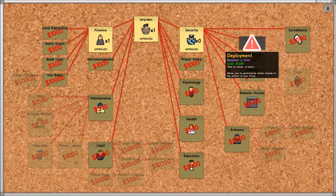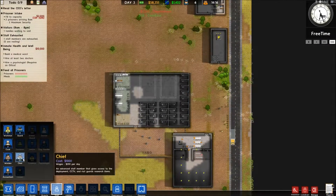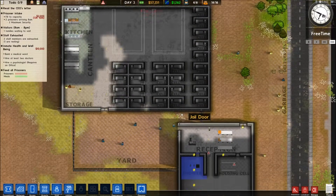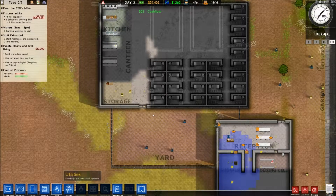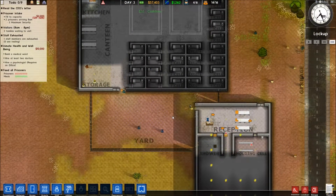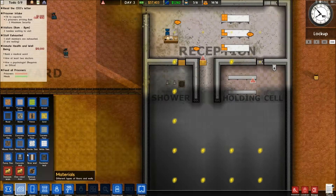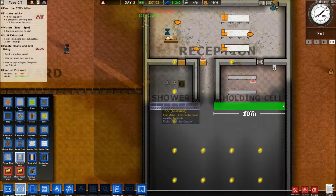We've got deployment now. Staff - Chief. We've got a chief. Can't do deployment yet. Materials, concrete - we'll get them filled in. What do we need? We need a medical ward, two doctors.